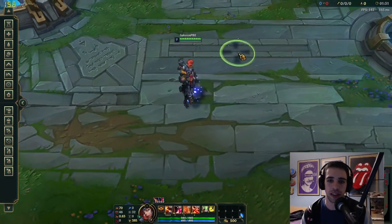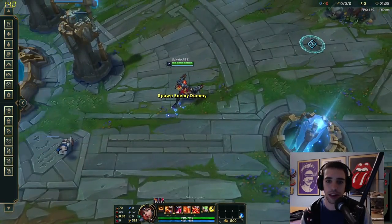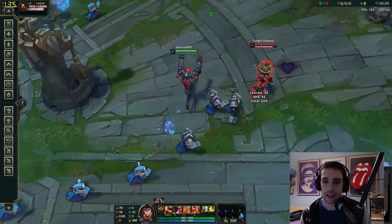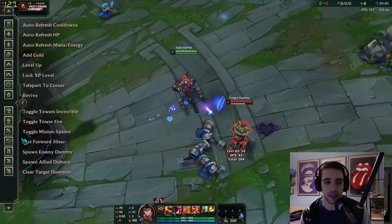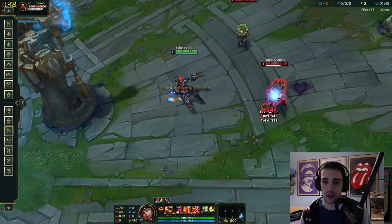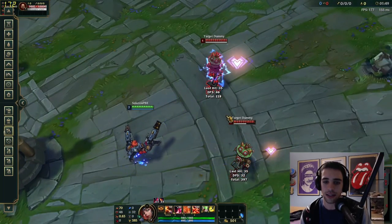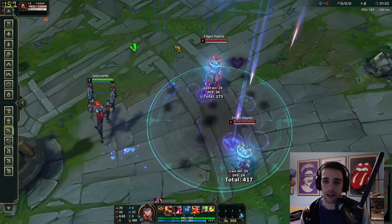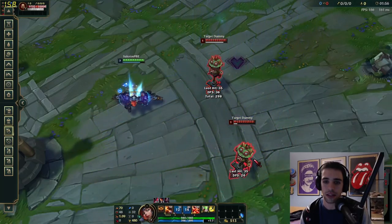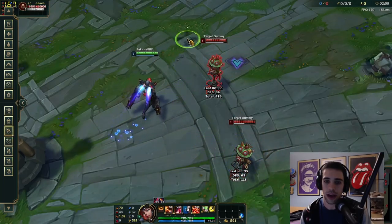In terms of abilities, I'm going to place an enemy here. Her autos look like that. Let me show you from another direction and get off the minions. This is what happens when you switch her passive — looks nice. Bullet rain looks pretty good as well. This is her W, and her Q.